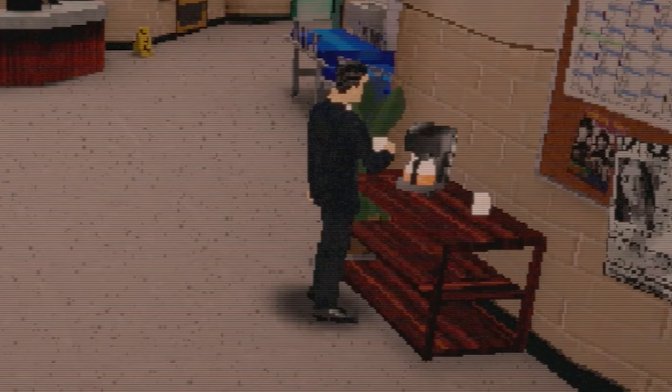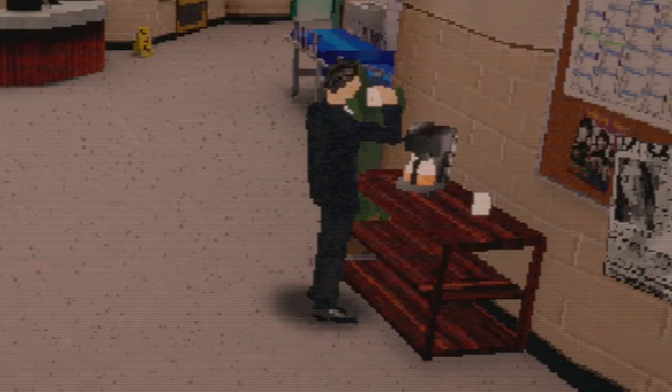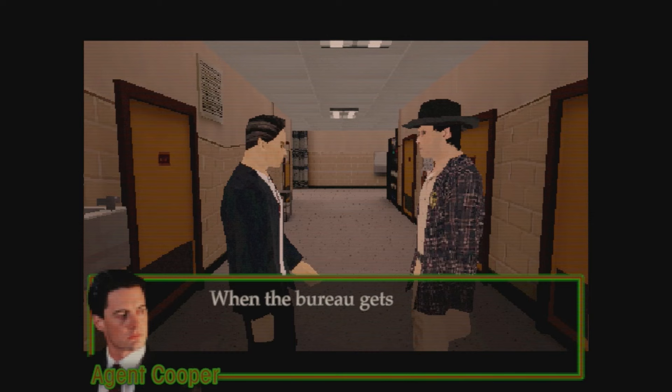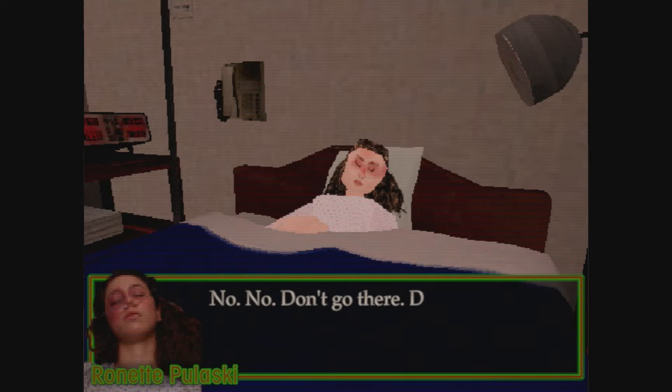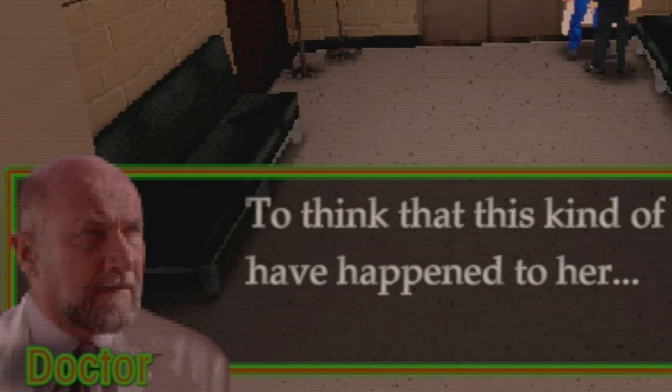Apparently coffee stations are going to act as save points in the final release — just brilliant. Inside the hospital, you'll meet up with Sheriff Truman and pretty much follow the beats of the first episode's hospital scenes. You'll see Ronette Pulaski, talk with Dr. Jacoby, and inspect Laura's body in the morgue.